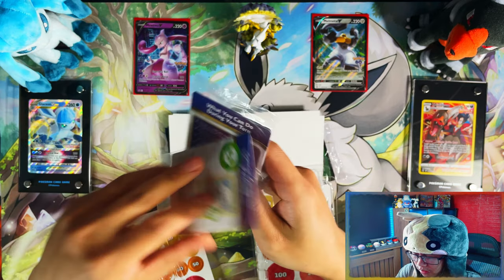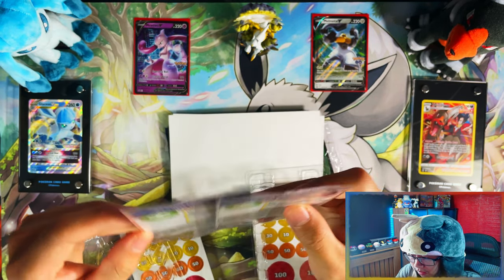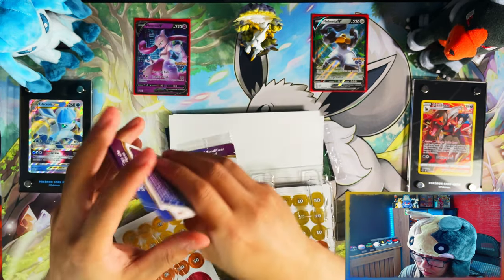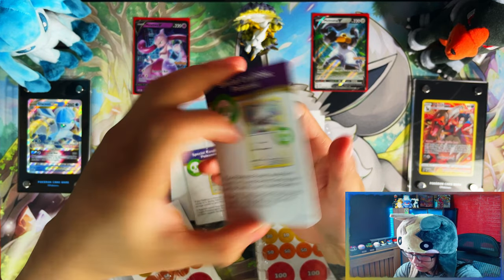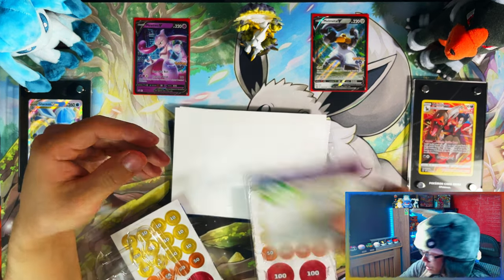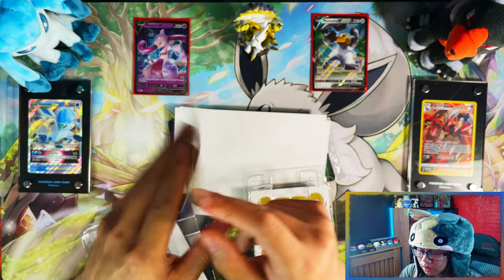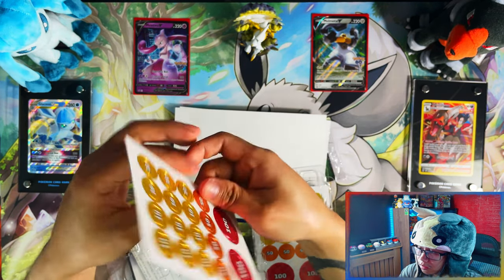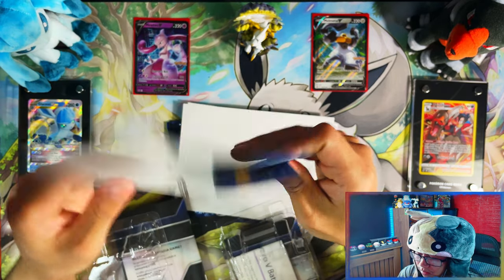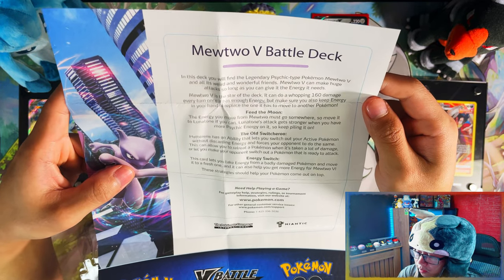You get a card explaining what you can do on your turn, and a Special Condition Poisoned card — I think it's just an explanation of how to use them. These things teach you how to play. There's your damage counters as well — since there are two decks, you get two of each. I think this is an explanation of the Mewtwo V Battle Deck.